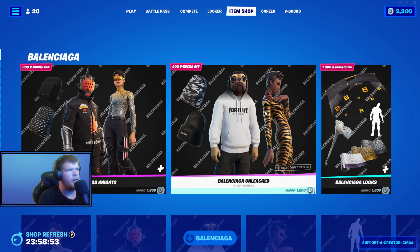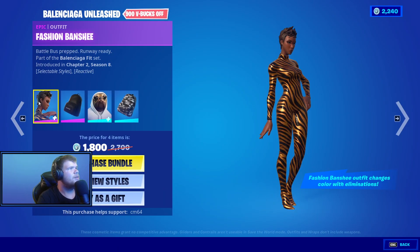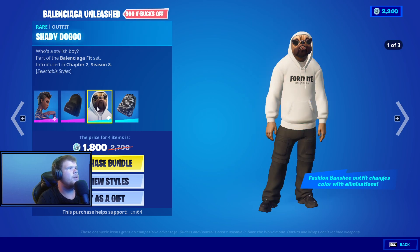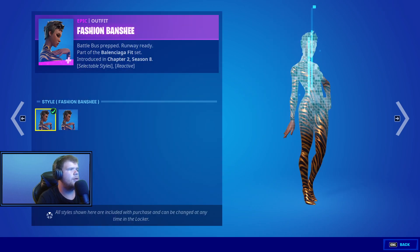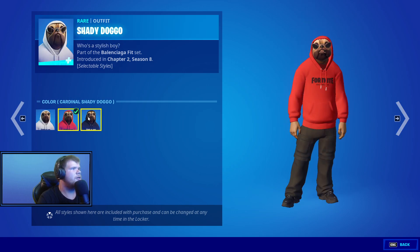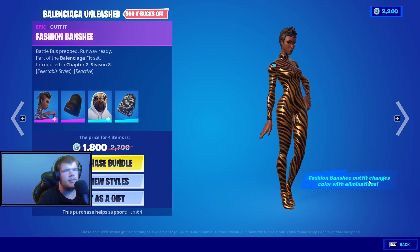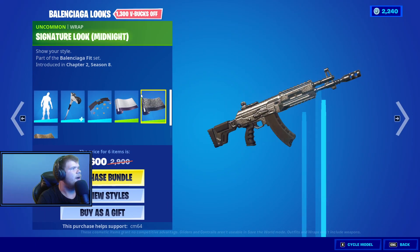The Balenciaga Unleash the Fashion Banshee with Everyday Sleek Pack — we have the Shady Doggo, the Camo Carrier SS default, 2K Fashion Banshee, Shady Doggo Cardinal, Shady Doggo, and Midnight Shady Doggo.